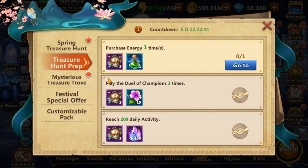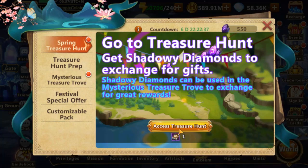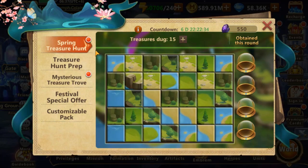After obtaining the adventuring manuals we can enter the treasure hunt, and we can see a grid of 35 square tiles with some treasures hidden behind them. There are 3 types of treasures. The ones that take an area of 2x2 are worth 15 shadowy diamonds each, and the ones that take an area of 1x2 give us 25 shadowy diamonds each.